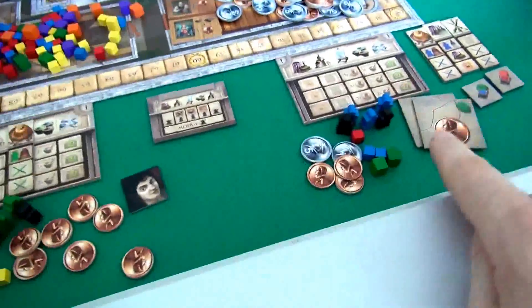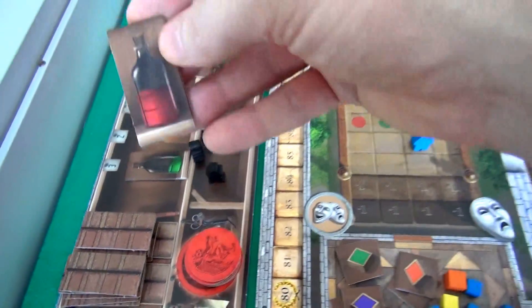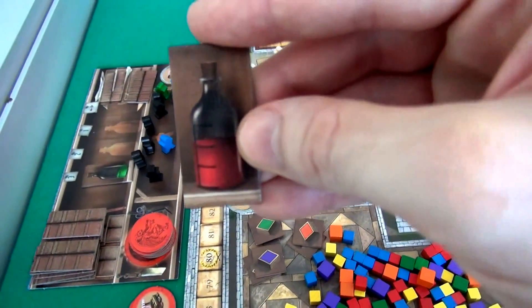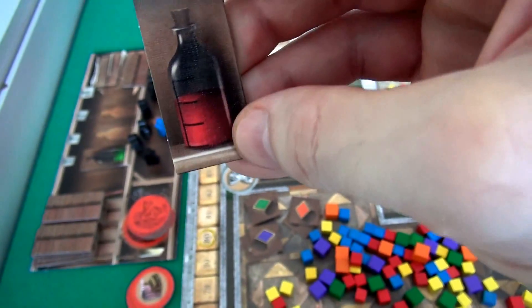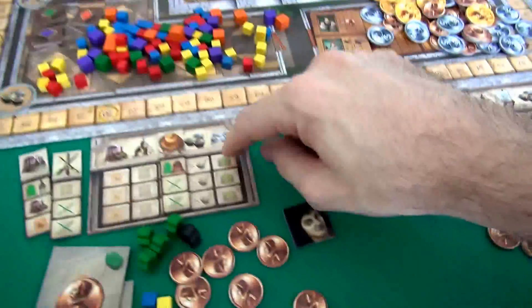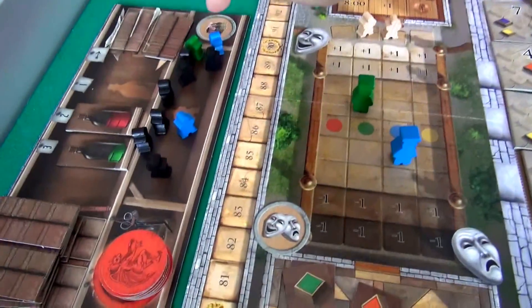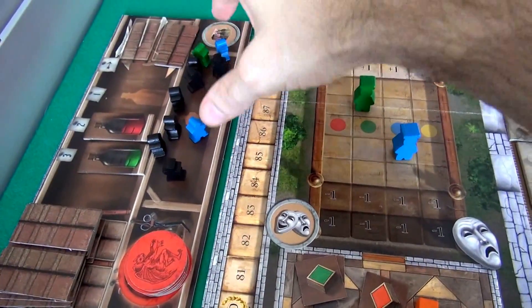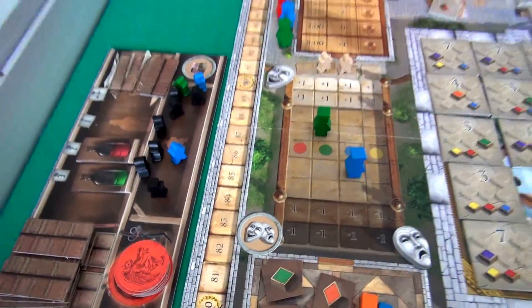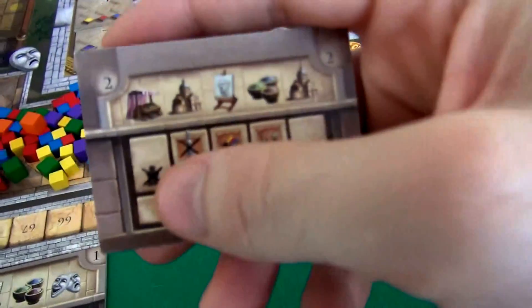Every round, medicine is available for sale. The amount of medicine that comes up randomly is equal to the number of players who have at least one sick apprentice. So in a two-player game, since both Jen and I have at least one sick apprentice, two medicines have come out. This one costs three bucks and can heal one apprentice. And this one costs two bucks — this is raspberry juice. You can drink it to improve your mood by two, like spending money to improve your mood rather than spending time going to the theater. That's all the new stuff you can see. Here's a reminder of what sick apprentices can't do.